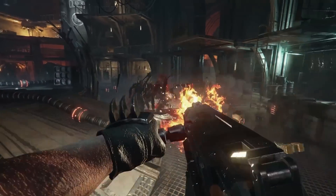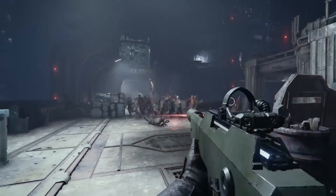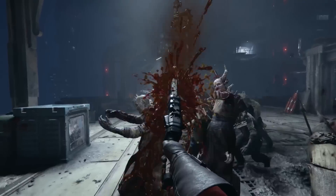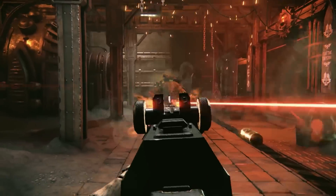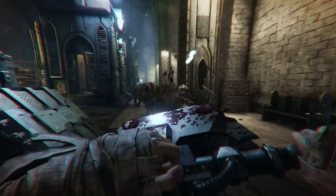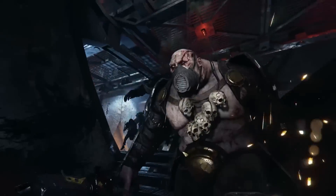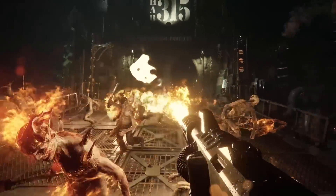That meant creating a cover system that enemies could adhere to, so soldiers aren't just standing around waiting for you to shoot them. Enemy soldiers are also designed to try to group together to create a unified front, whereas melee enemies are likely to come from all over the place. That means soldiers feel like they're fighting you intelligently, while helping prevent the mix of melee and ranged combat from becoming so chaotic that it's confusing and unfun.